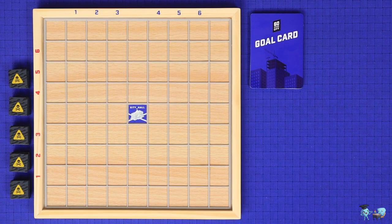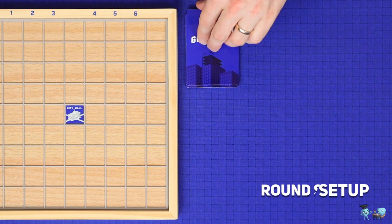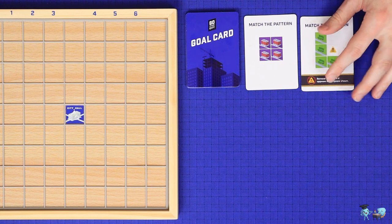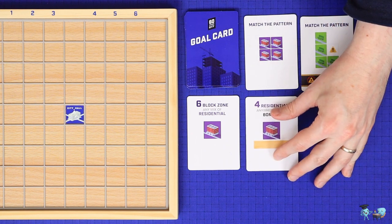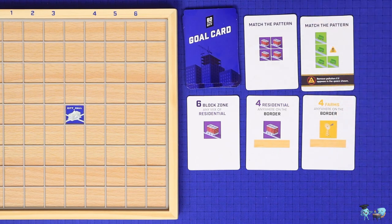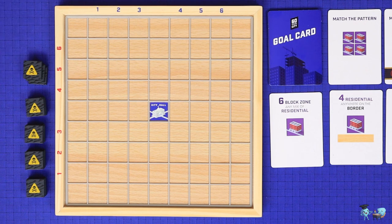60 Second City is played in five rounds, and each round is played in three phases: set-up, play, and scoring. First is set-up, which has two steps. You'll deal out goal cards from the goal deck until you have a total of five face-up goals. If this is not the first round, then any goals which were left over and not completed in the previous round count towards this five. Then you'll add the next stack of three pollution tiles to the board.